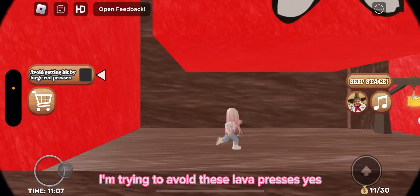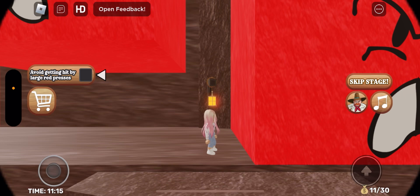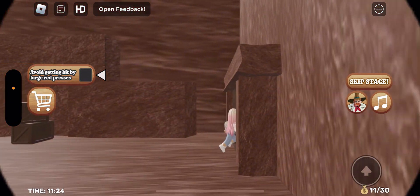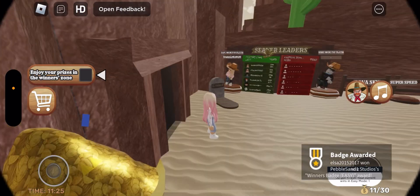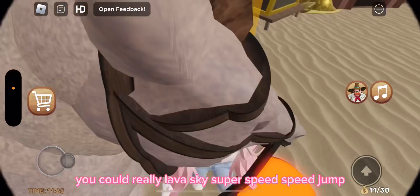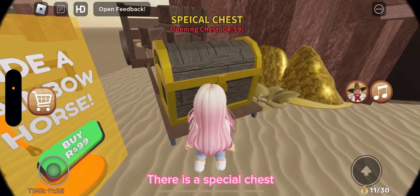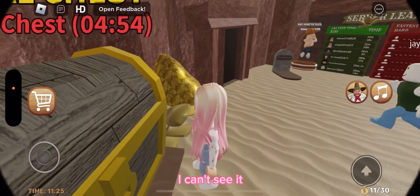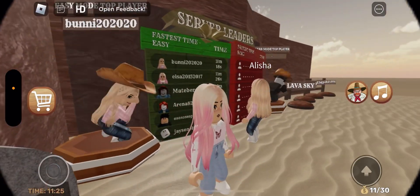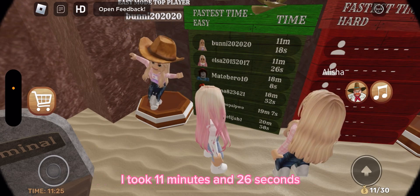I'm trying to avoid these lava presses and make it through. I'm gonna become a horse — these become a horse? How can we become a horse? Oh, you can't — it doesn't work. Super speed, speed jump, no gravity — we're at the winner section! There's a special chest. Alicia, you're the easy mode top player! Look at your time — 11 minutes 18 seconds. I took 11 minutes and 26 seconds.